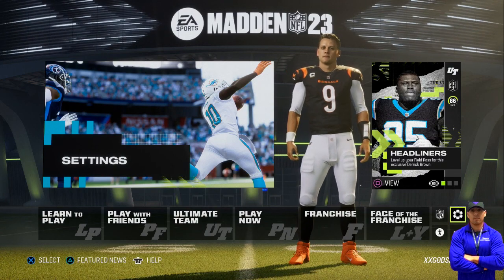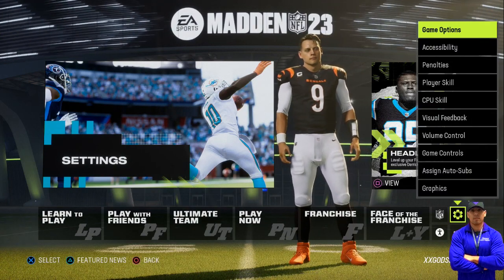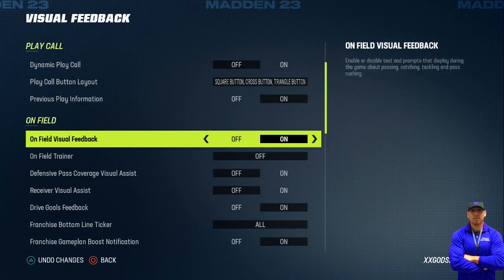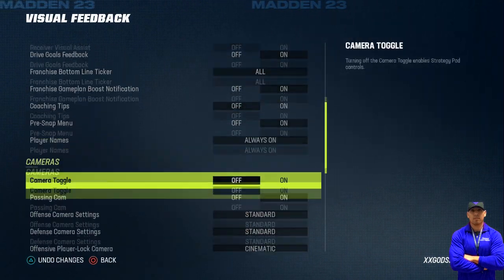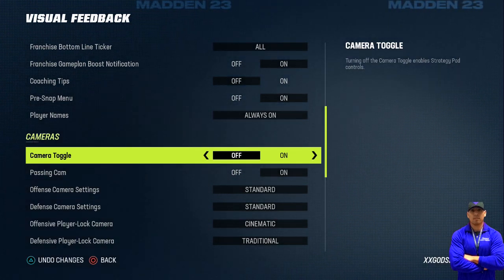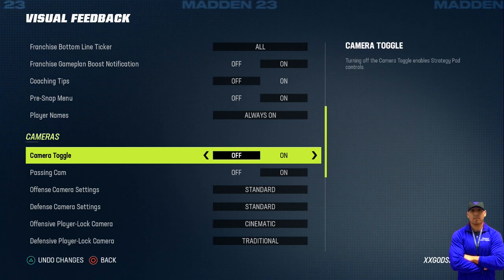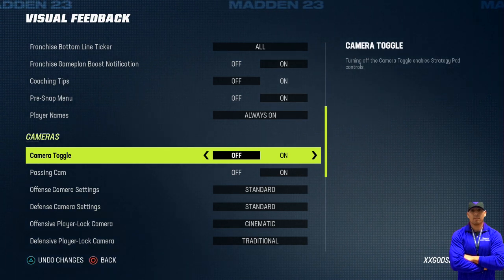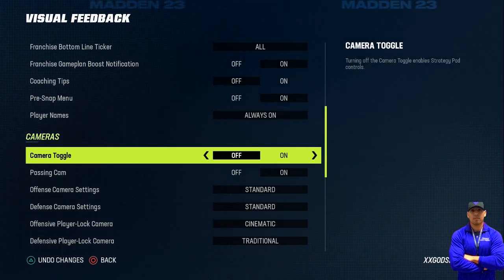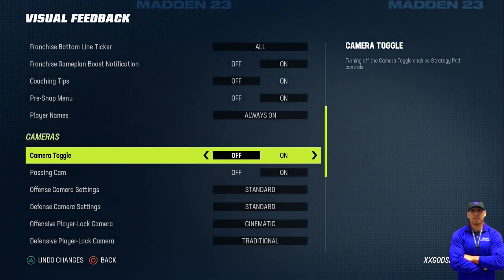The last one is the most important and most annoying issue — when you're adjusting and trying to move players around, you hit the analog stick and your camera goes all over the place. To fix that, go to visual feedback and set camera toggle to off. Once you do that before you start a game, all your games will be set — you'll be able to adjust on defense and offense without anything happening to your camera, giving you more opportunities to win.